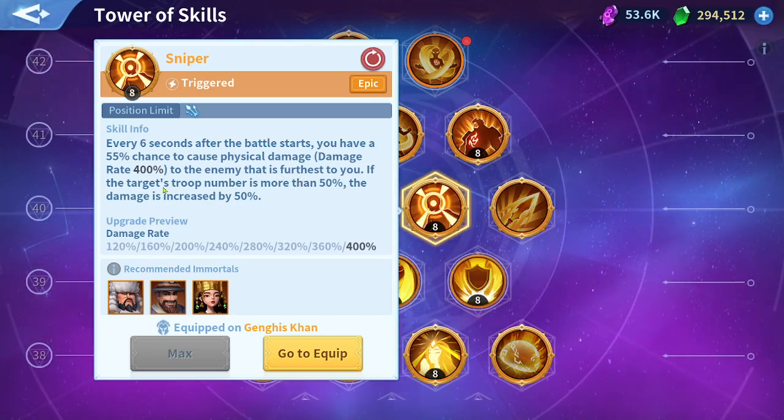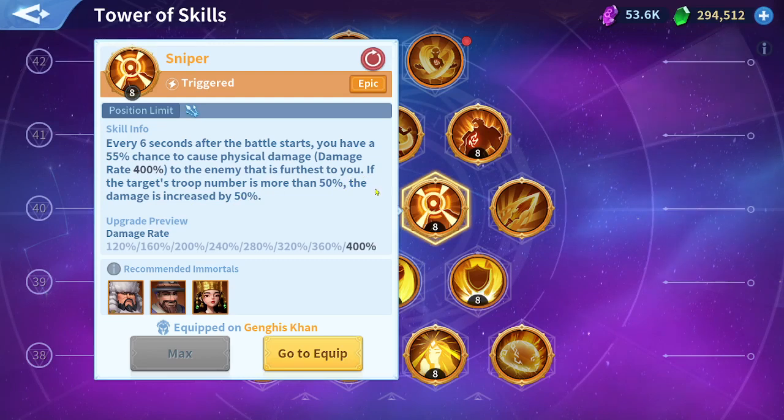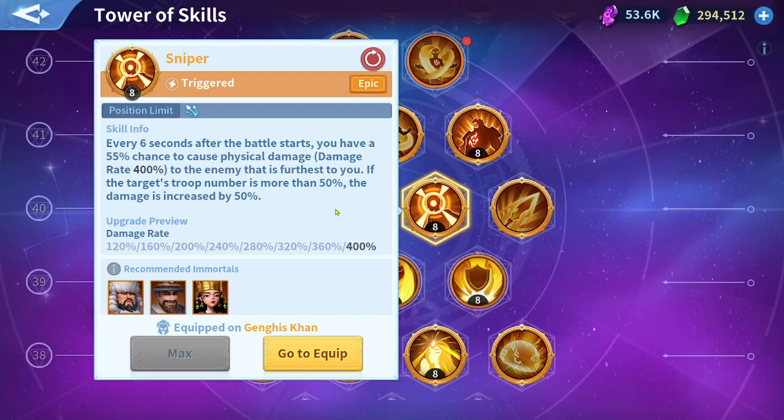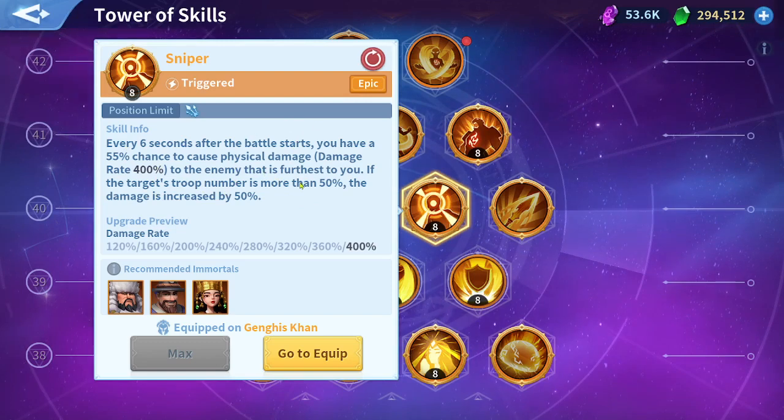If the target's troop number is more than 50%, the damage is increased by 50% more damage. So the second half of this skill is simple: it deals increased damage in the early game while your target still has more than half their troops.